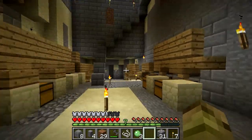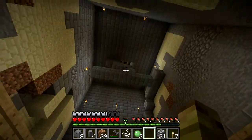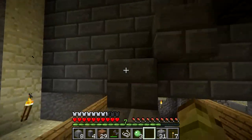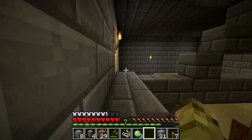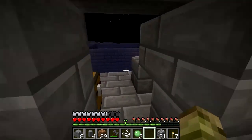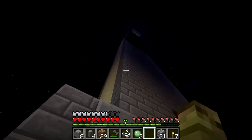So this is going to be my sorting room, although I might move it above due to the location of the mob traps, which I'll show you now. Let's just go upstairs. So let's go outside and look — if you look up there you can see the mob trap.